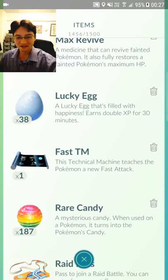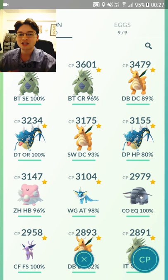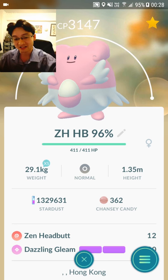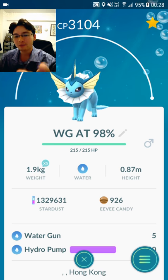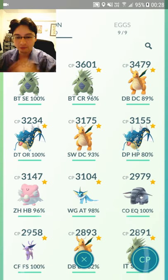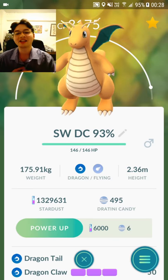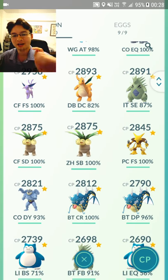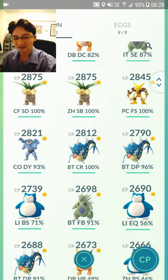That was my TM guide. I changed a lot of movesets on a lot of Pokemon today. Got a Zen Headbutt Dazzling Gleam Blissey — finally! Water Gun Hydro Pump Vaporeon, 98% IV. I named my Pokemon based on movesets, so Water Gun Aqua Tail was WGAT, but now it's Water Gun Hydro Pump. I've got a Dragon Tail Dragon Claw Dragonite. I've got a Bullet Seed Solar Beam Exeggutor. I still got Zen Headbutt Solar Beam — it's fine, I'm totally okay with that.